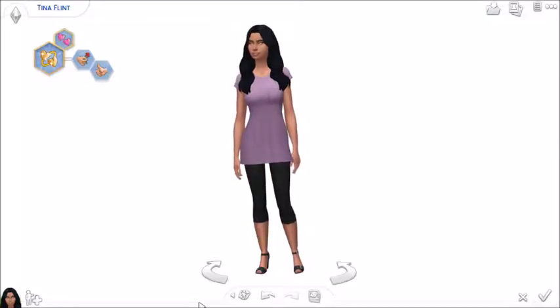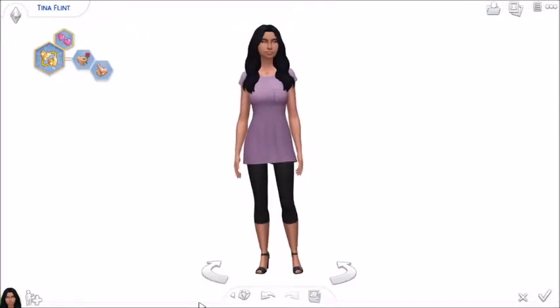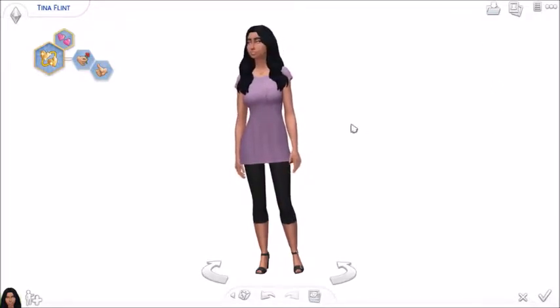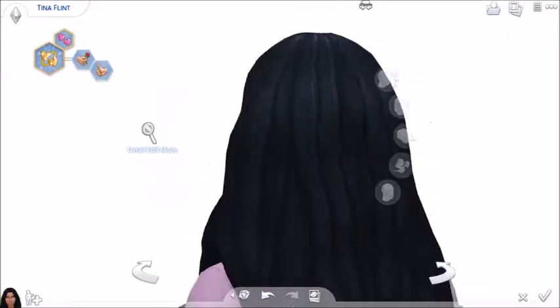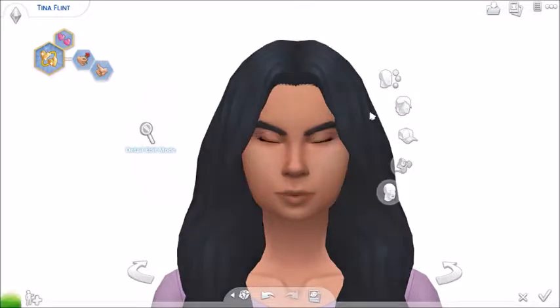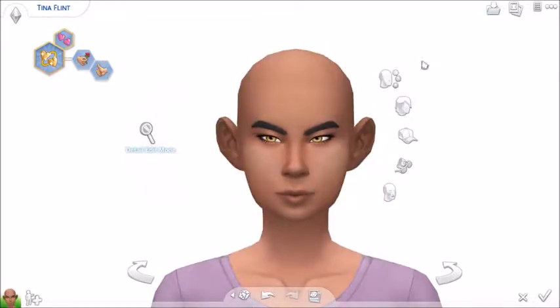Hi guys, welcome back to my channel! Today we are doing the ugly to beauty challenge. If you've already seen my random genetics challenge, you would recognize Tina Flint. Today we are going to give her some serious plastic surgery in real time because I've never done that before. I thought it would be fun to give this beauty a beautiful makeover, so let me just remove everything from her so I can get a better look.